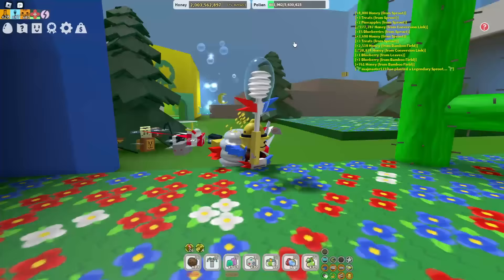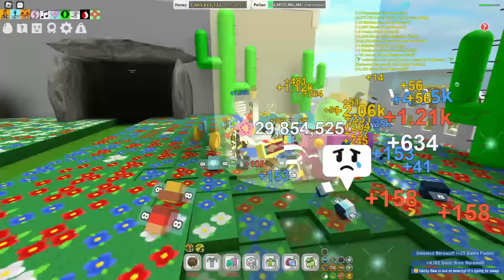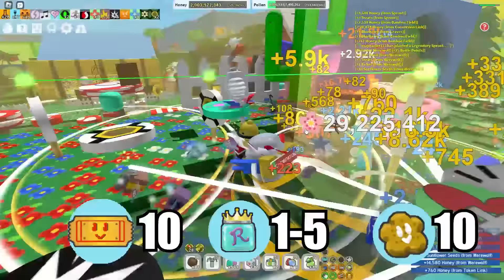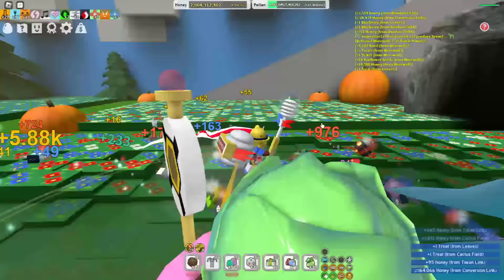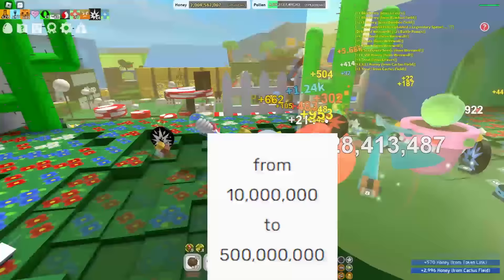Today I just planted my first legendary sprout ever — it's 30 million, which is really a lot. The legendary sprout can give you a diamond egg, a star jelly, a bunch of crafting materials, one to five royal jellies per token, 10 tickets per token, and 10,000 honey per token. This sprout can range from 10 million to 500 million health, which is ridiculously insane.